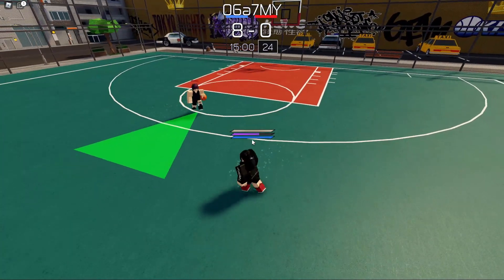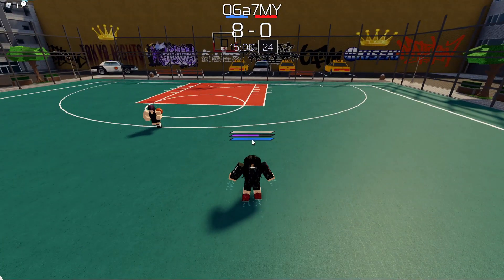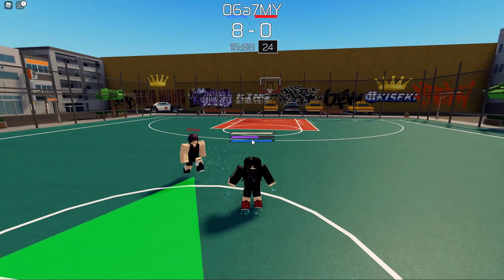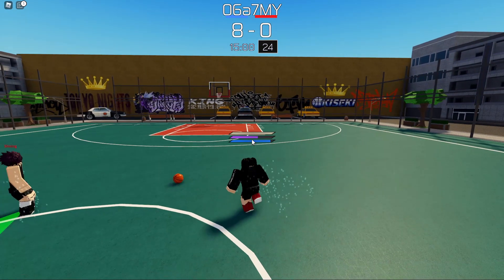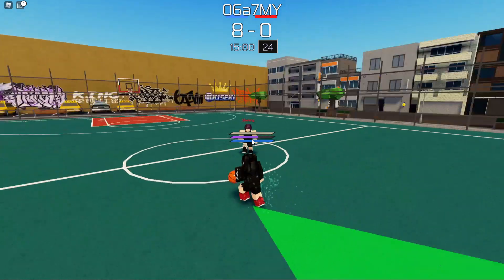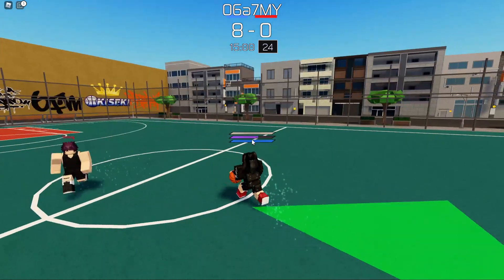In guard mode, if you see an opponent running up, press G and time a dash into them, then immediately steal with M2. You have to judge the distance correctly — sometimes you get it, sometimes you don't. It's tricky to pull off but effective if mastered.